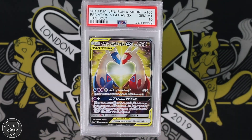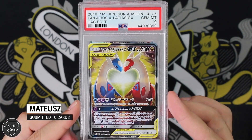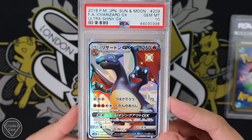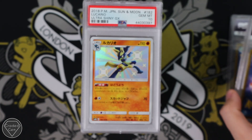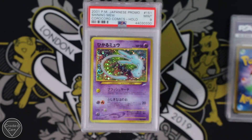Next up we have Matthias — I hope I say that right, please tell me if I'm wrong. We have the Gem Mint 10 Latios and Latias GX where they're forming a little love heart with their necks. We have a Charizard GX from Ultra Shiny — big bad boy Charizard with a Gem Mint 10. We have the Lucario from Ultra Shiny, one of my favourite Pokemon because it's gold and blue. It's a Gem Mint 10.